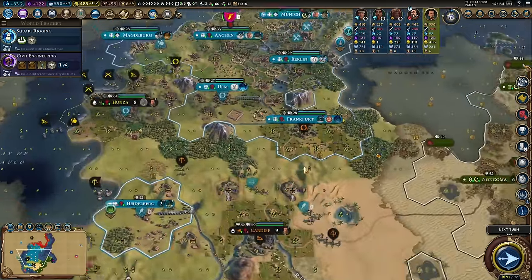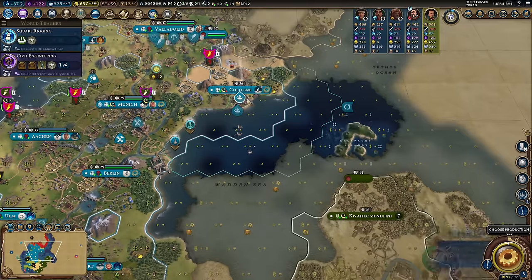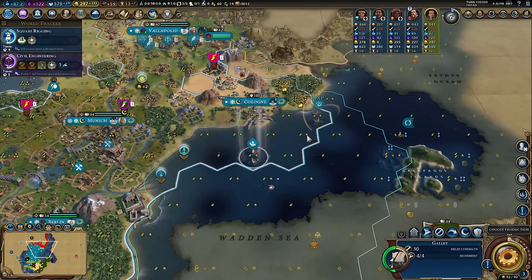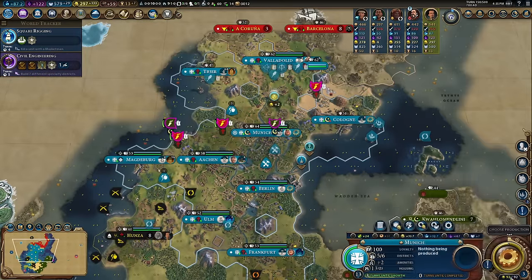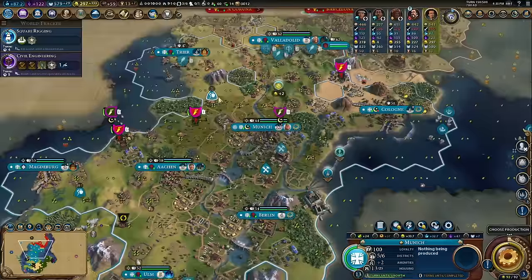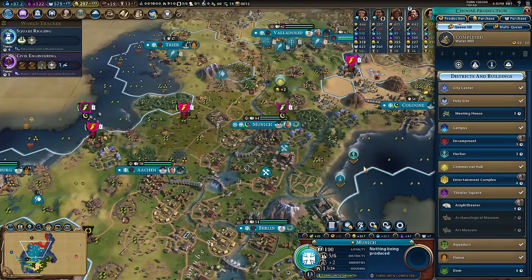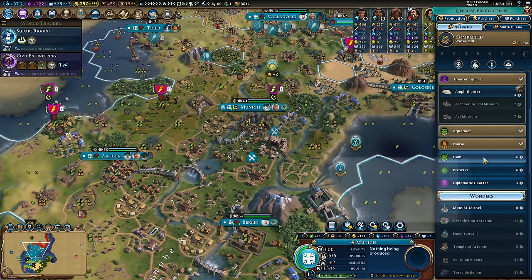I was going to get these two galleys and upgrade them to caravels, send them out into the world to explore. I've already hit the golden age with at least 18 turns left — it was always going to be a good one for me. I want to go see the world around us — who else is out there? I was going to put the dam on this tile to improve the Hansa, but ended up going for the better theater square instead.